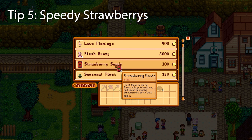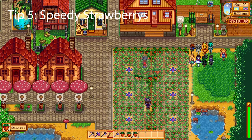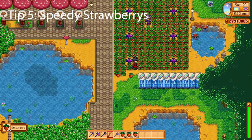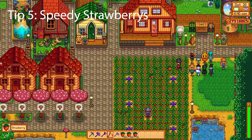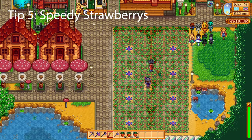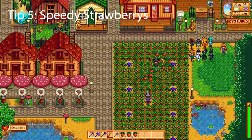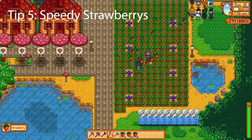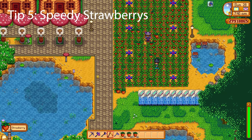Next, let's talk about strawberries. Strawberries are one of the most powerful crops in the game in terms of profit. You can get strawberries on the 13th during the egg festival, but did you know that if you use speed-gro and strawberries on the same day you can get three harvests instead of two? Today is the 20th and this is the first harvest, meaning the next harvest will be on the 24th and the last on the 28th. Without speed-gro you'll only get two harvests. You need to get the speed-gro on the same day you get the strawberries — you can also get it by completing community bundles in the community center.